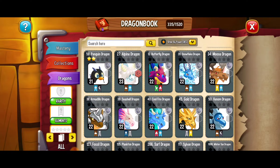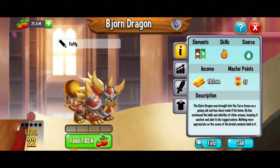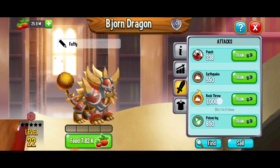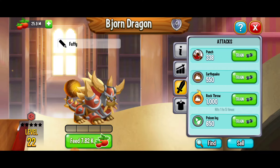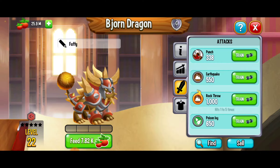Here if we go check out another dragon, we've got the bjorn dragon. This dragon has some skills as well. When it comes to the bjorn dragon, rock throw is its skilled attack — this move hits one to five times. So you can get up to five hits in just one attack.